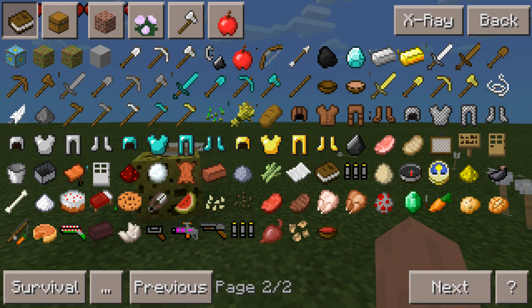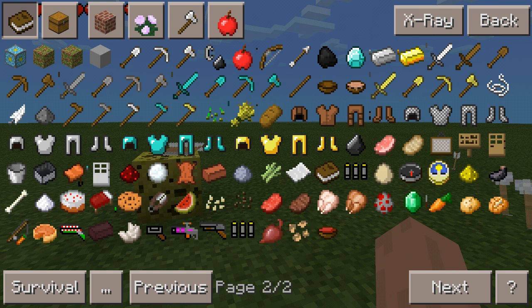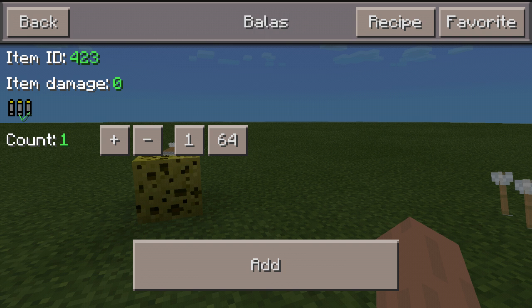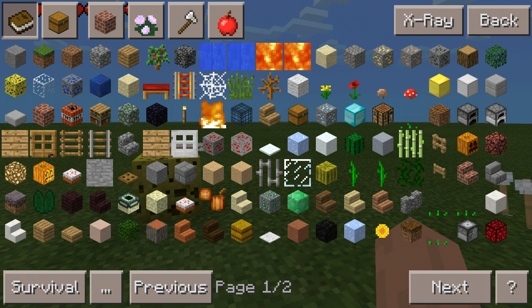Now I'm gonna show you the crafting recipes. For the Deadly Candy, the recipe is three sugar, one stick, and a ballast - basically another term for ammo. The recipe for ammo is three iron and three gunpowder, and it gets you three ammo.